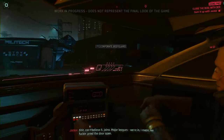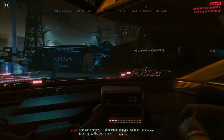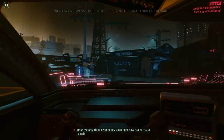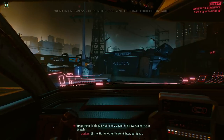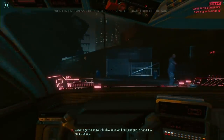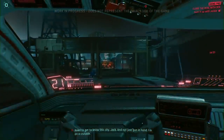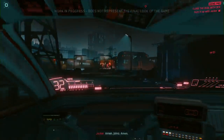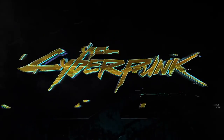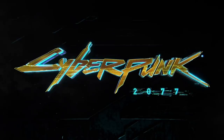Jackie and V celebrate — they can't believe it. They're in the major leagues now, prying the door open. Jackie wants to celebrate with a bottle of scotch, but V wants to get to know Night City, not just gun in hand. They finished the job but their story is just beginning. This concludes the gameplay demo walkthrough — thanks for watching.